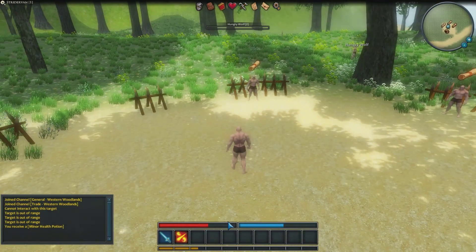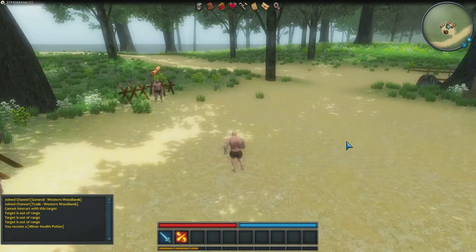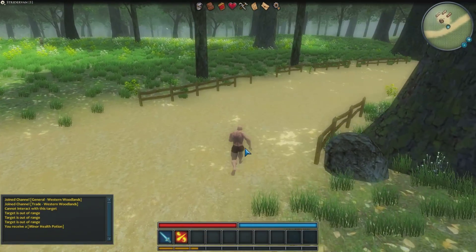Right now our health is low, so let's use the GM system to cheat. And we got free mana and free health — well, not actually free. I'm a GM so I can do whatever I want, but it comes with a price.